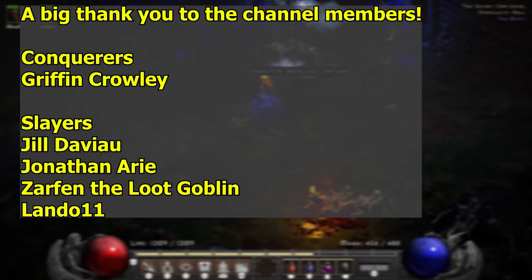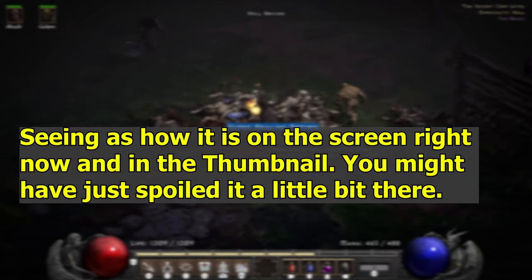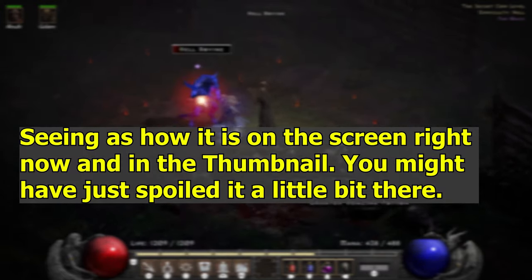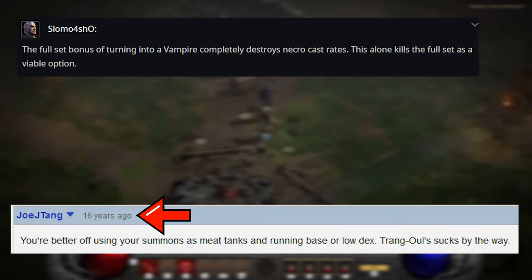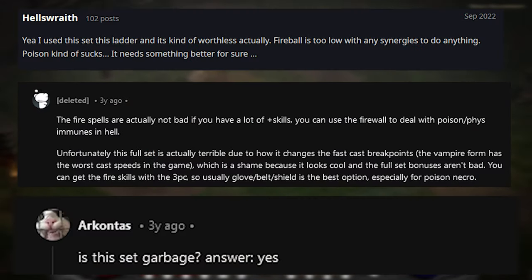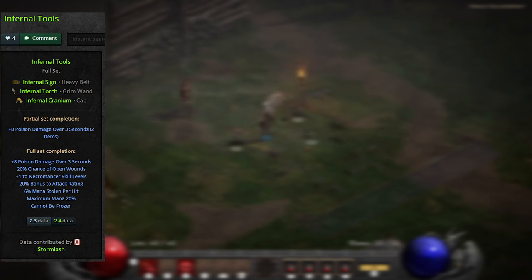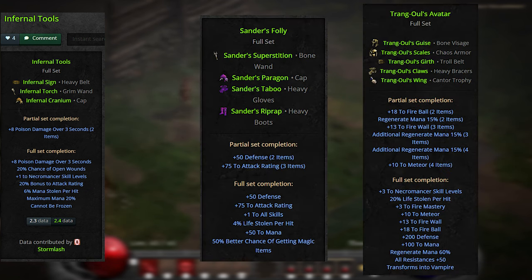There are two immediate problems to solve. First, what build am I going to run? According to the internet, where of course no lies are ever told, this set is hot garbage, nothing but utter trash and should be lit on fire. So what build is it good in? Who knows? The second problem is, what am I going to do until I get to level 65 and can equip the set? I spent a bunch of time trying to come up with ideas, and what I came up with is using the Infernal set for Normal, the Sander's set for Nightmare, and the Trang-Oul set for Hell.